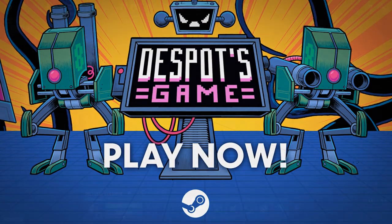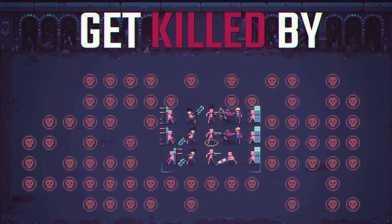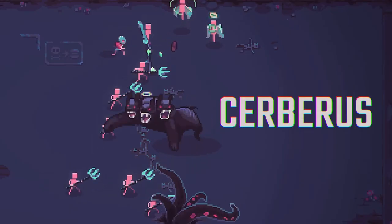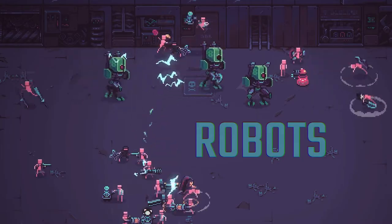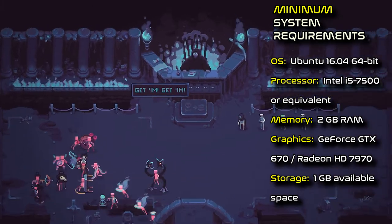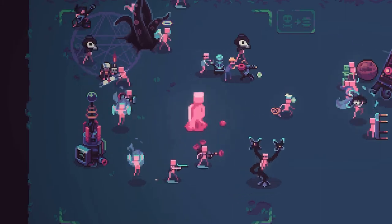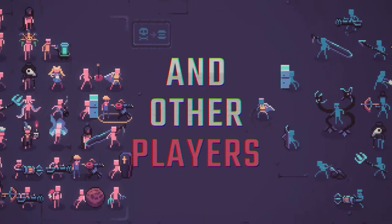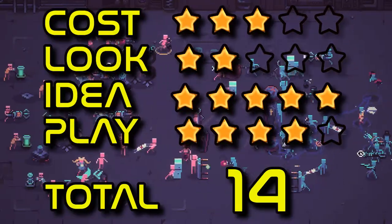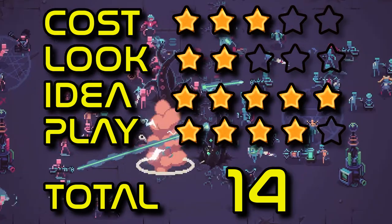Despot's Game: Dystopian Army Builder, released October. Guide puny humans through a roguelike tactics army battler. Equip your team and sacrifice them through procedural dungeons as you fight enemies and other players. Choose your loot and transform the squishy humans into wizards, cultists, ninjas and dozens of other heroes, including the mythical stale pretzel throwers. With perks and class combos, there are thousands of ways to build your army. Scores: cost 3, look 2, idea 5, play 4. Total 14.